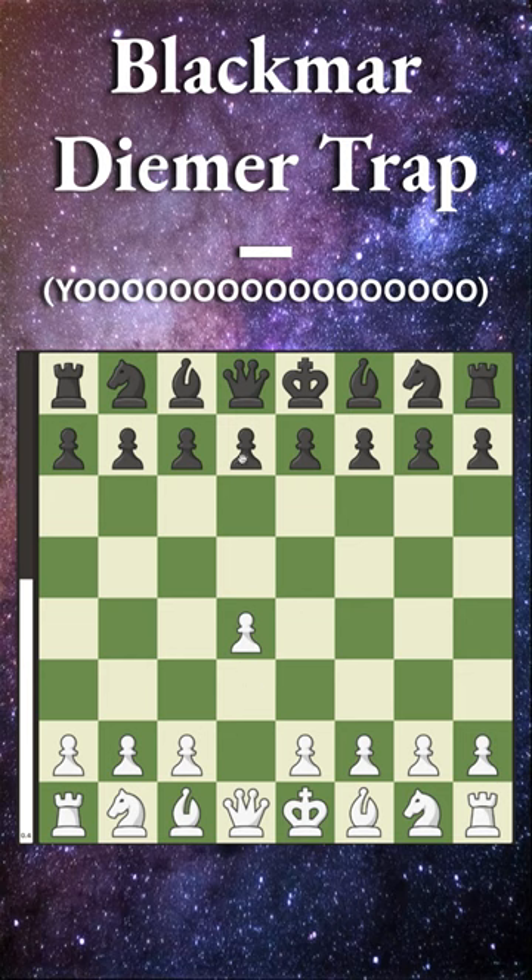The Blackmar-Diemer trap comes after D4, D5, and E4 — the Blackmar-Diemer gambit.